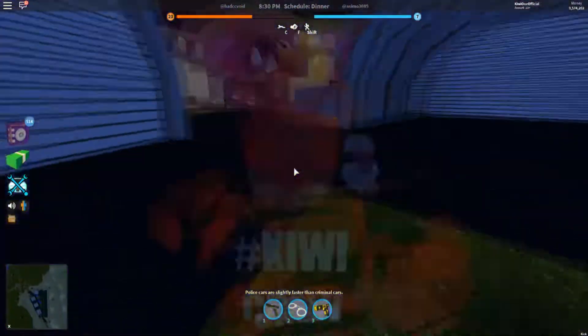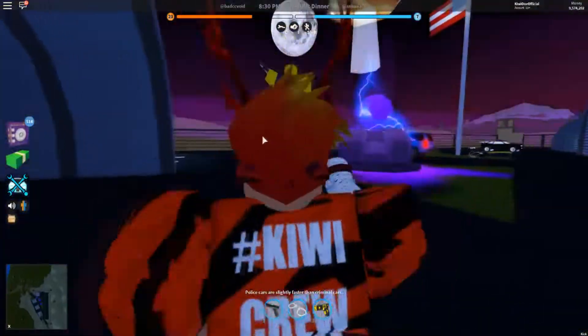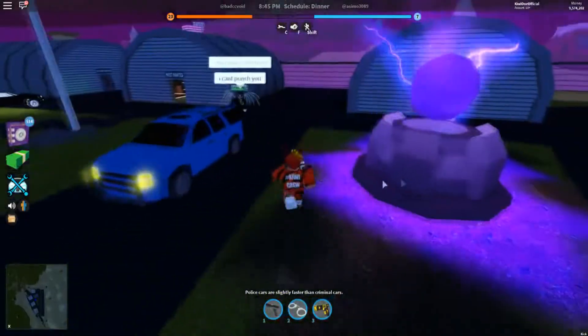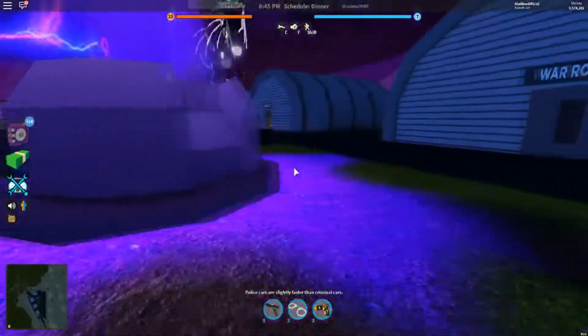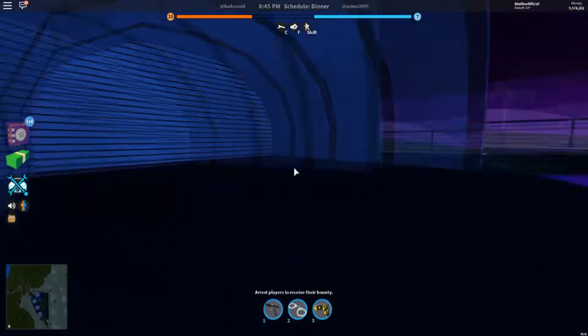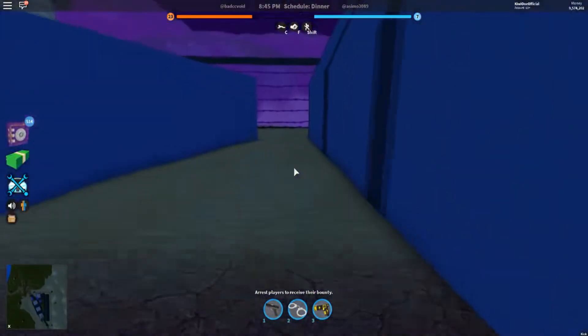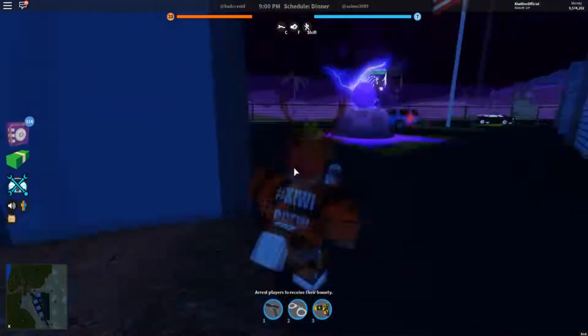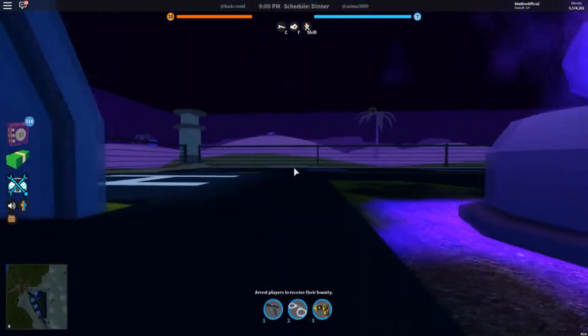As many of you are aware, there is a new military base that was added in the recent Jailbreak update. Some people like to call it Area 51 because it's got this weird alien thing here. Basically in this military base there are some easter eggs, like this weird weasel easter egg. There is also an empty hangar here and a runway.